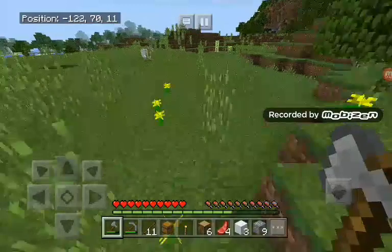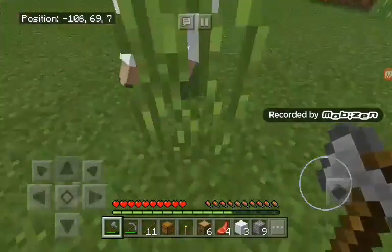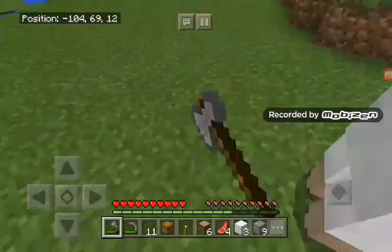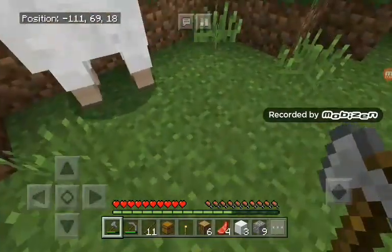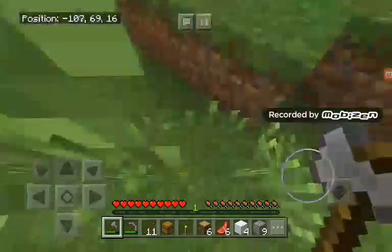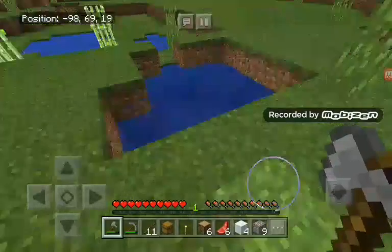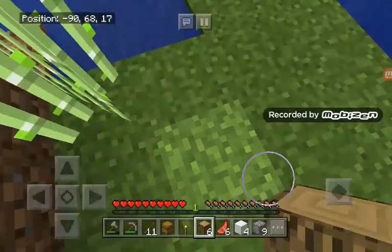I'll also get some more wool. Come on sheep, we need some wool and also some mutton. Now let's get some sugar cane.